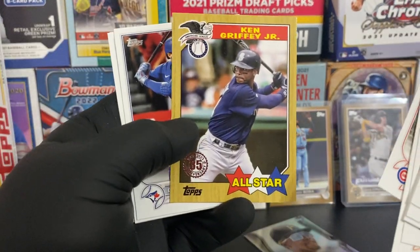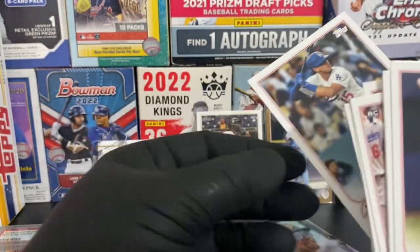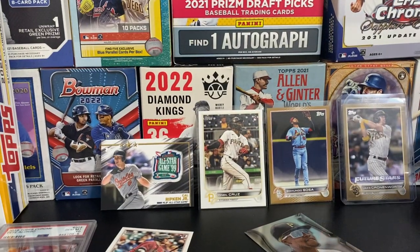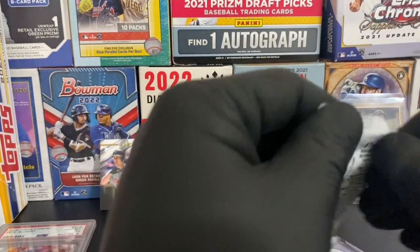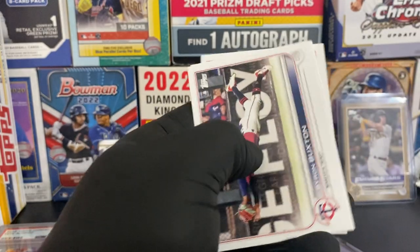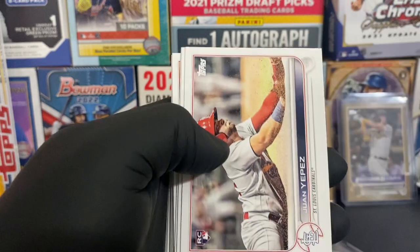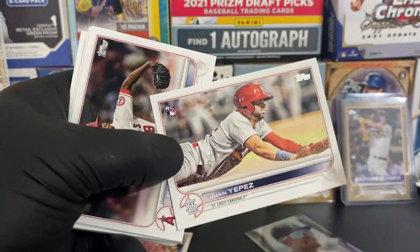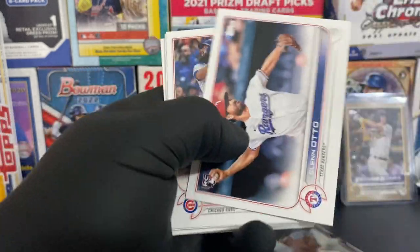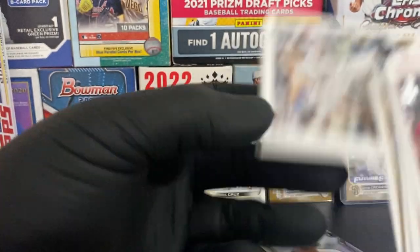We have a Ken Griffey Jr. 1987 All-Star insert. Steven Strasburg and Austin Barnes. Byron Buxton, Nick Madrigal, Juan Lopez rookie - I like that one. Elvis Baguero, Glenn Otto. That was like three or four rookies back-to-back.